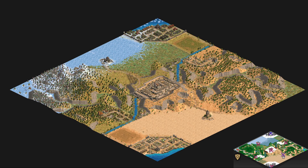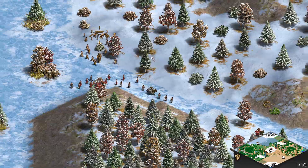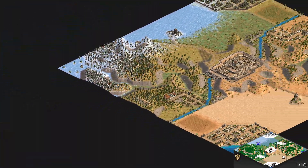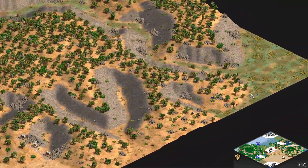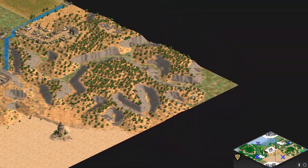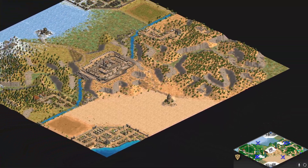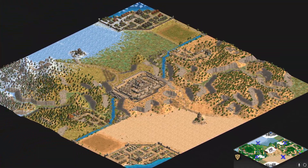Hey guys, SachaWarmonger here and you're watching 3 vs 3 Eastern Fortress. Player vs player scenario — you've got the West team, players 4, 5, 6 starting as the Mamluks. And you've got the East team, players 1, 2, 3 starting as the Western Kingdoms, I believe. Could be mistaken, we'll check it out later.